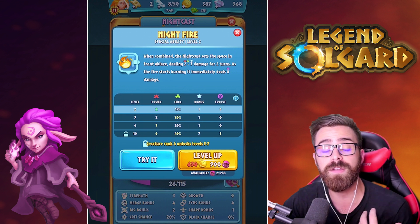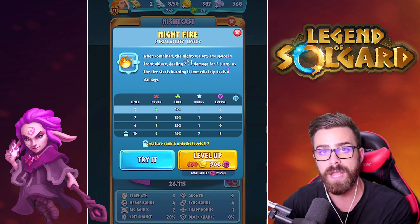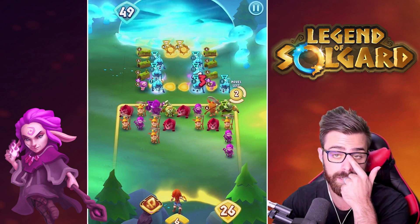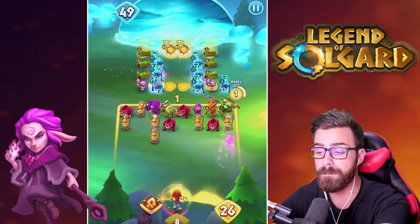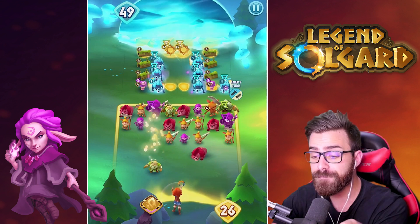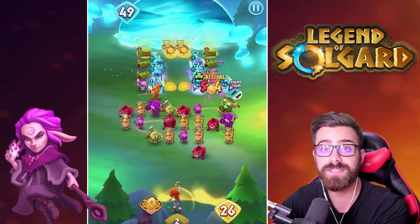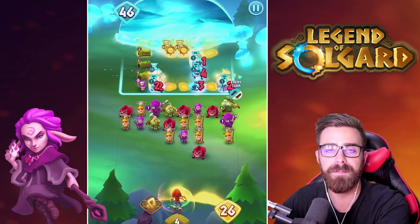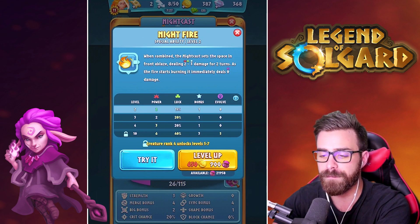As the fire starts burning, it immediately deals 0 damage right now at early levels, so it doesn't do any extra damage right when you light the fire. However, endgame at level 10, it deals 5 damage immediately. So upon merging, you set the space right in front of you ablaze and deal 5 damage, and then that flame stays there dealing damage at the start of your opponent's turn for 2 turns. This is a great way to passively clear creatures from your opponent's side of the field.